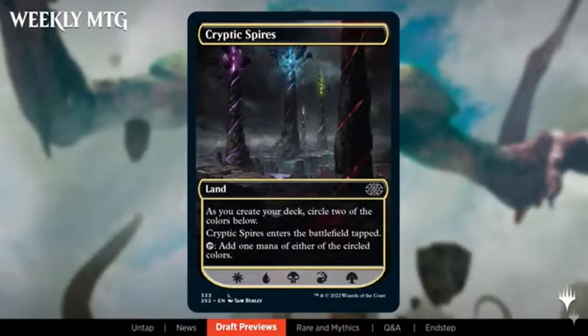First of all, it's the colors you're going to be drafting. Usually when we have a draft set you'll have the 10 color pairs, but here we're going to have both shards and wedges — all 10 color trios — which I don't think we've ever seen before. To help with this, they've created a single new card called Cryptic Spires. When you put it in your deck, you choose two colors and it's basically a tap land for those two colors. I think it's a really neat solution and a great addition I'd like to see again.